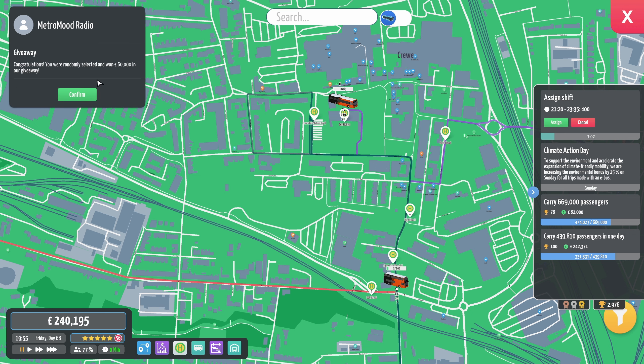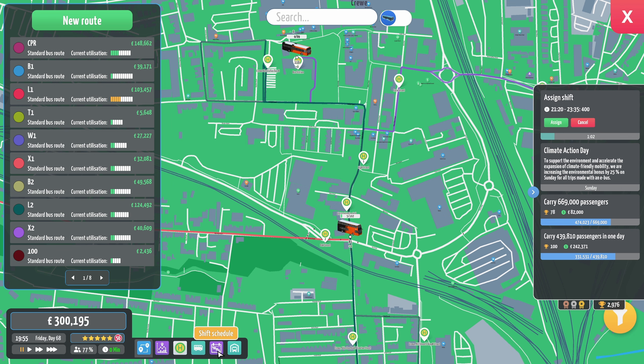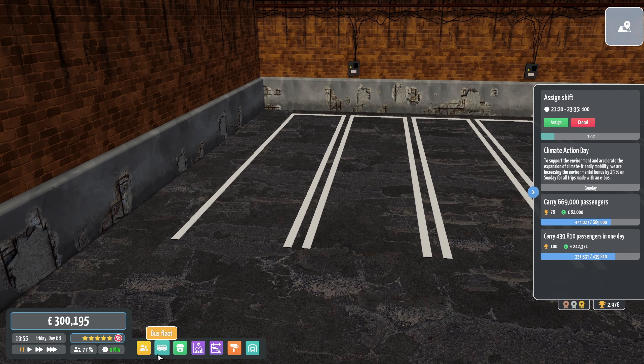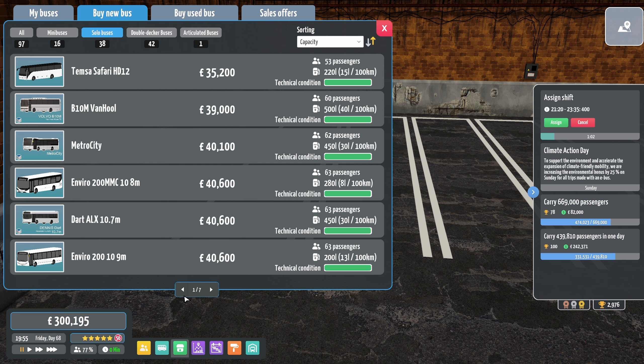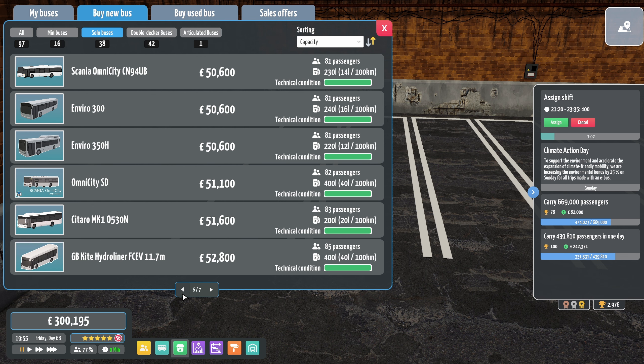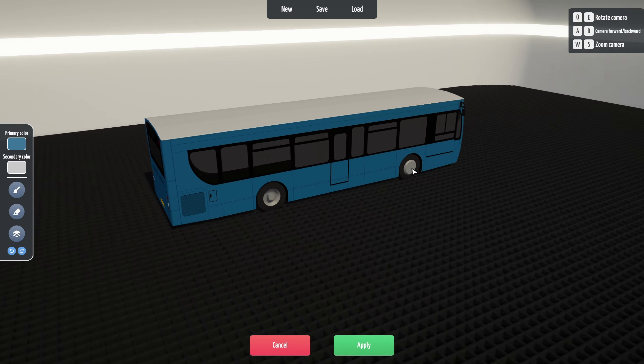Metro Mood Radio — oh, we've just won 60 grand in the giveaway, lovely! We just need to go into Crewe depot because we need some buses — there are no buses, excellent. Solo buses — we could use the 7900s, I do quite like them. I'm feeling some Enviro 300s, what do you think? I feel that's a good idea. We've sort of neglected the Enviro 300s on this series.